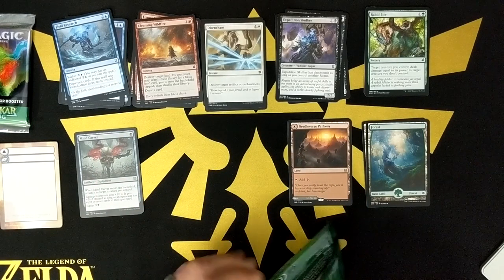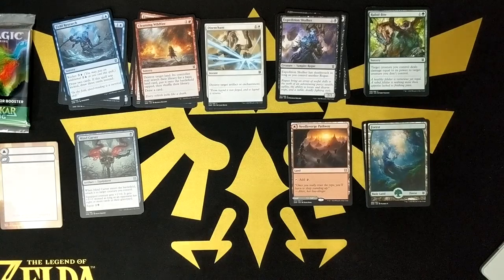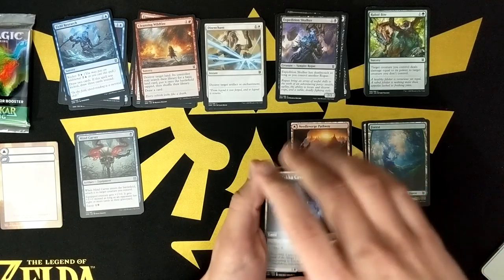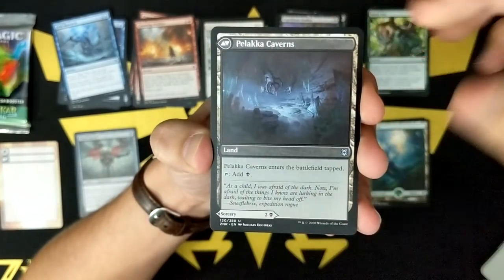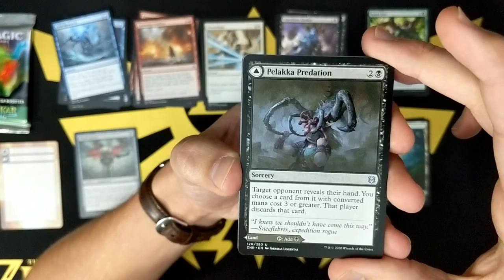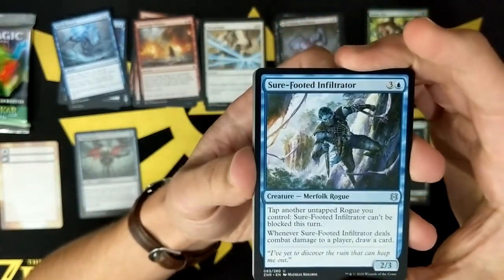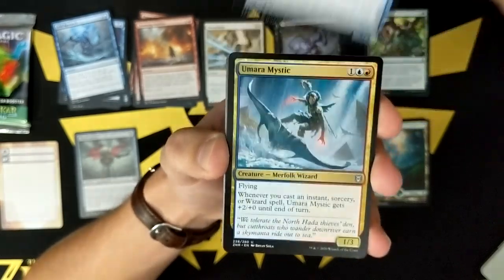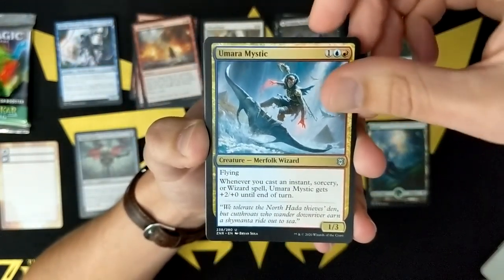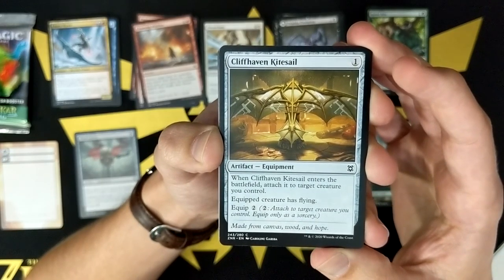Alright, last of the regular draft boosters. We'll go four from the back, and I can see the back is an uncommon. Pelika Caverns and Pelaka Predation — kinda cool. This should be uncommon then — yep. We've got the Sure-Footed Infiltrator — more Rogue tribal. And the Yumara Mystic — surfing on the Manta Ray, pretty cool. We've got a Cliffhaven Kite Sail — it's not even bad.